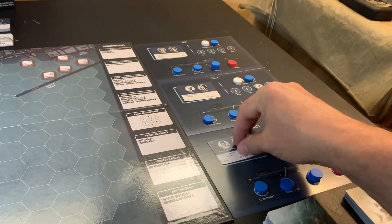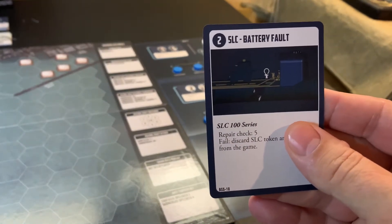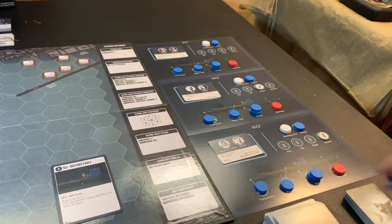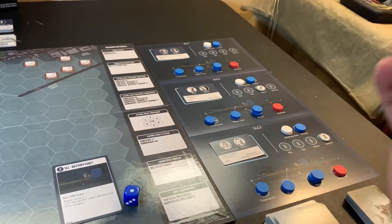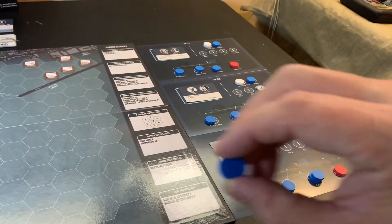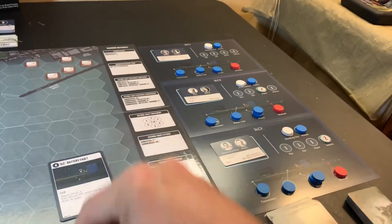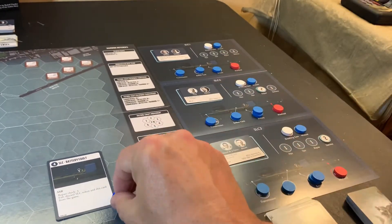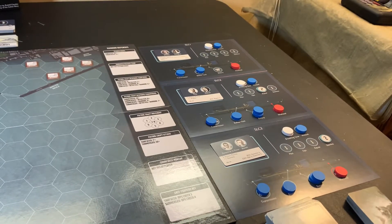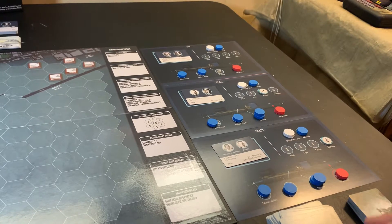For SLC1, we draw two fault cards. The first is a battery fault with a repair check of five — we need to roll five or six, but we don't succeed, so we discard one of the batteries. The next card is also a battery fault with a repair check of three, but they don't pass. With two battery faults, all they can do now is scuttle — they're out of the mission. I do get a victory point for scuttling, though.